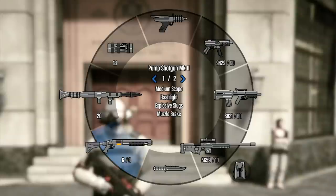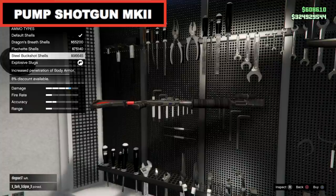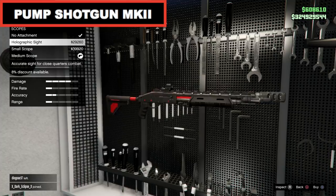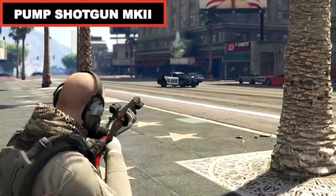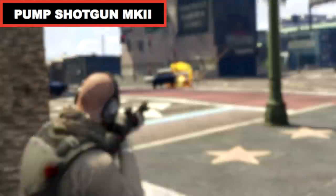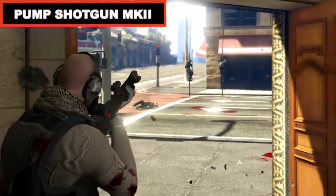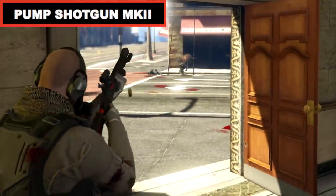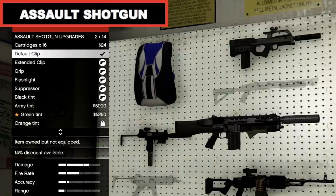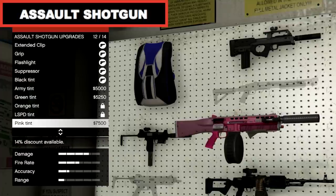For the shotguns you will need the Pump Shotgun Mark II and the Assault Shotgun. The Pump Shotgun Mark II is one of the most powerful weapons in the game, especially when equipped with the Explosive Rounds. At close range this is very accurate and devastating to anyone in its way. The Assault Shotgun is a rapid fire cannon with the ability to kill anyone with just two quick bursts from its powerful barrel and is ideal for taking out multiple enemies at close range.